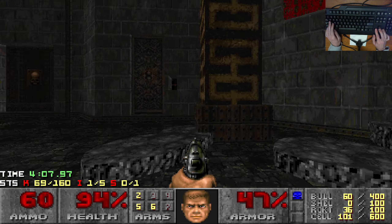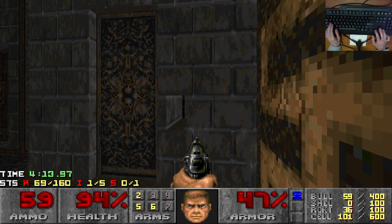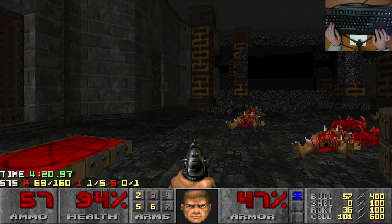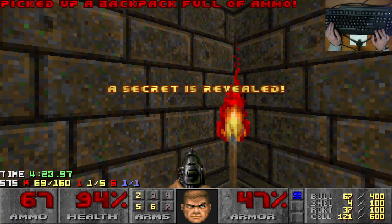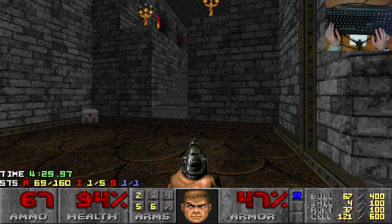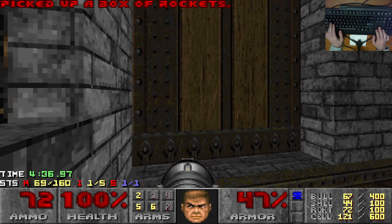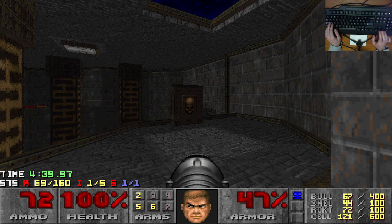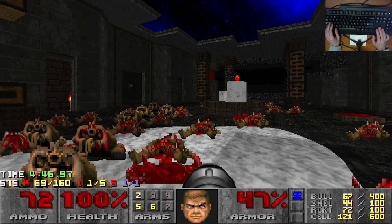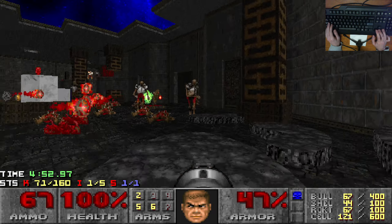These next couple of fights are going to be a bit harder. Here is the secret — I'm a keyboard player so that took a little bit of lining up. Just standing on the edge and shooting that thing opens this room. I just want the backpack for now — the berserk's not necessary yet. Now we come to this fight — pressing this switch reveals a trap. You might be inclined to think I should retreat back into the hallway, but no — this is a rare instance where running out into the open is actually the easier strategy.